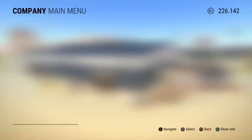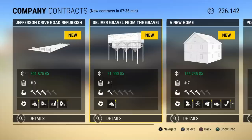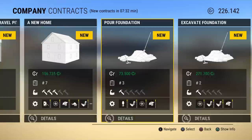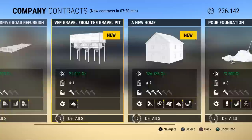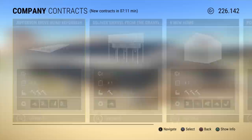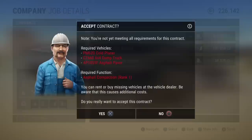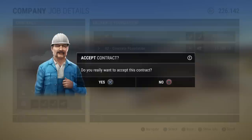Okay, where we left off we're on level seven, just finished with the house and the pool. Let's see if there's any other good jobs we can get right now. We have a Jefferson Drive road refurbishment — that's different. Deliver a new home, pour foundation, and excavate foundation. I'm not too keen on those, even though one is $271,000. I really want to try the road one — mill asphalt, pave asphalt, compact asphalt — that's $301,000. But we need a cold planer, dump truck, asphalt paver, and asphalt compactor, and we don't have any of that. Looks like we'll be doing the foundation job.